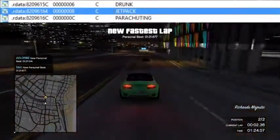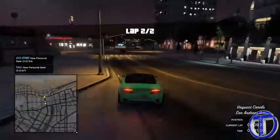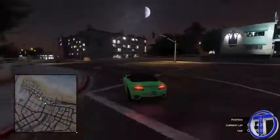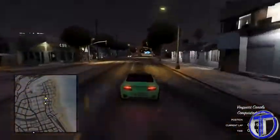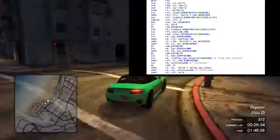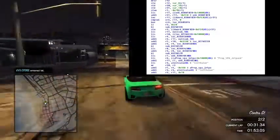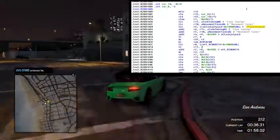Now obviously this could easily be photoshopped — this could easily be faked, that's not out of the question. But honestly this does look pretty legit and it's been backed up by other hackers that do GTA hacking. Just in case you guys weren't fully convinced, I'm going to post up a bunch of screenshots of code on screen. Someone found an entire string of code called Jetpack, and Jetpack is confirmed to be a native function in GTA Online — whatever that means. If you guys are hackers or actually know what that means, then you can make sense of that.